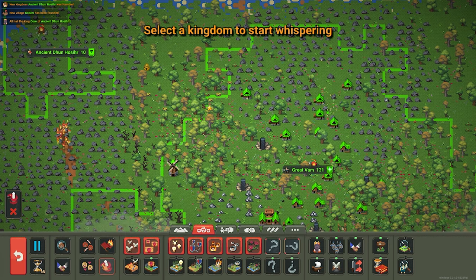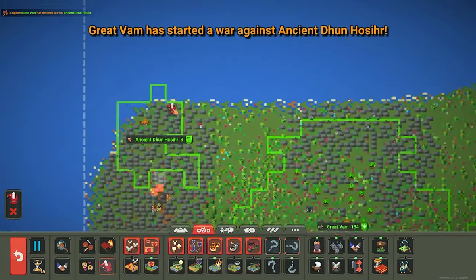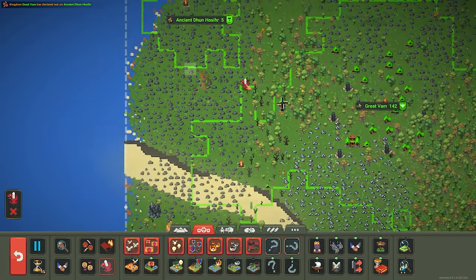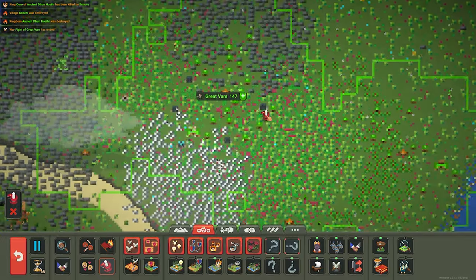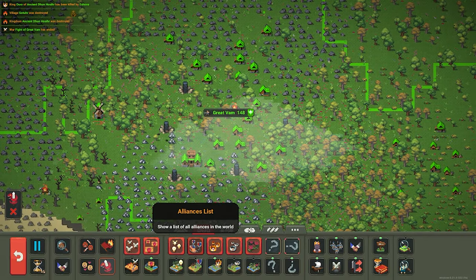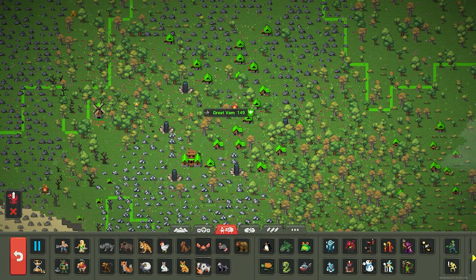My favorite thing about the new update has to be the Whisper of War. You can have these people just demolish this camp of eight people — go ahead, slaughter them! Look at them go! That was an easy fight, but that's probably my favorite part of the update. All the other stuff they've added is so cool — they're really doing great things with this game.